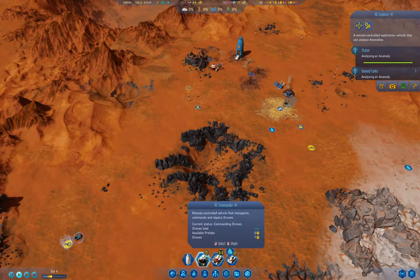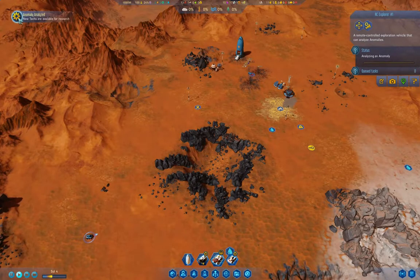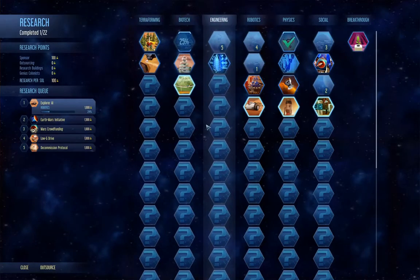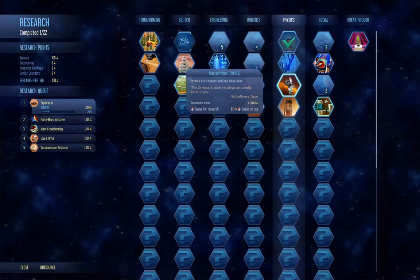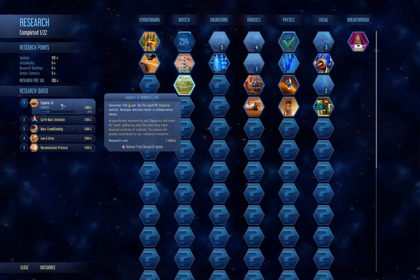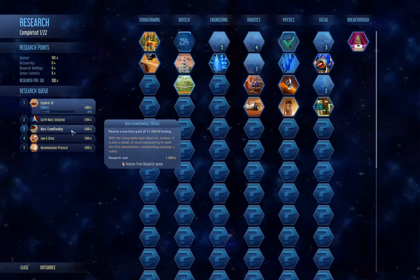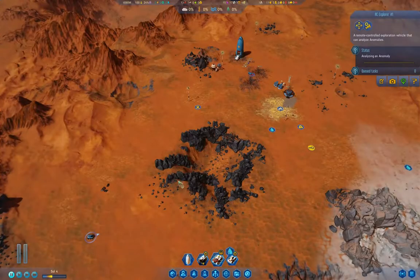So that means we need to be a little bit careful, initially, that we get the right stuff researched before we bring our first colonists in. Right now I'm working on research level and a little bit of funding, and so on.